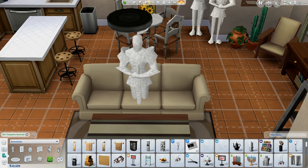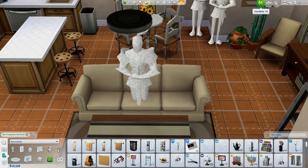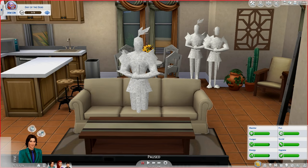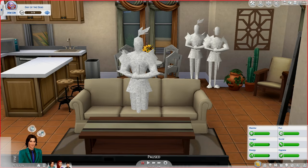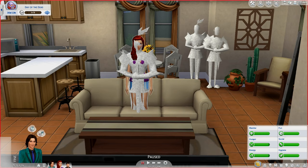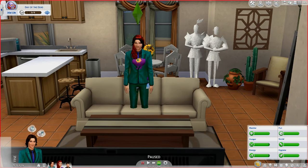Once you have this going you can use a couch pose to do all sorts of cute little things with your couple. So I'm going to go into live mode and click on this — it's going to say 'teleport sim here.' I'm just going to get this couple that lives in the house and put her here, then click on this again and teleport him, and they're here.